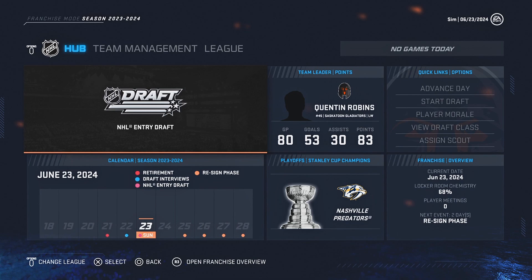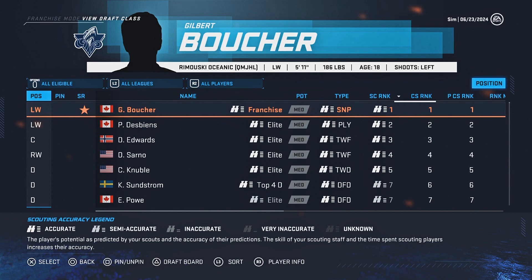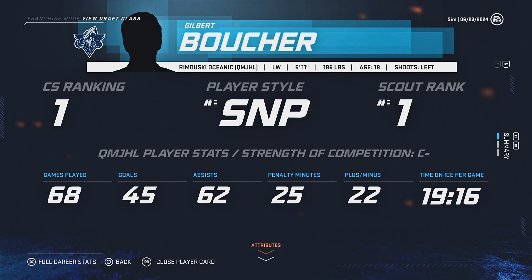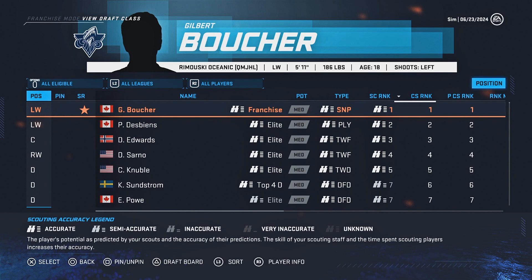We're gonna get into this video and I'm gonna show you quickly who we're gonna be drafting. It's been four years in this game mode and I've not made the playoffs, so this is a well-needed acquisition. Here we have Gilbert Boucher — he is a medium franchise winger, he is a sniper, and he has a similar style to Mario Lemieux. He's definitely NHL ready, so we're for sure gonna be picking him first overall.